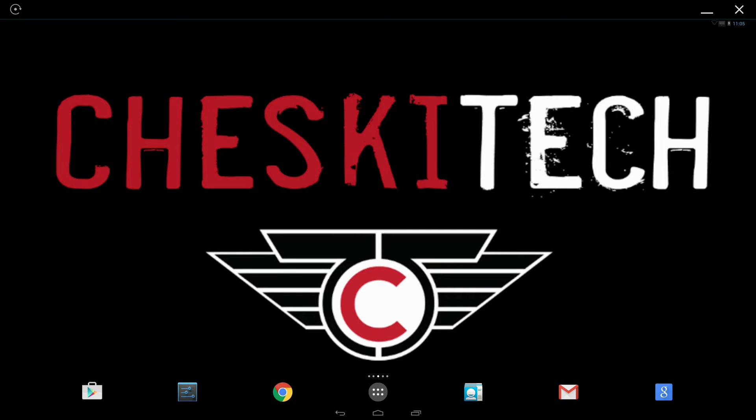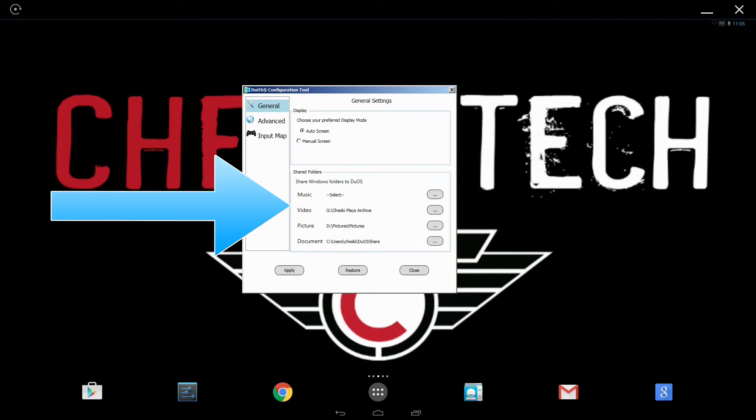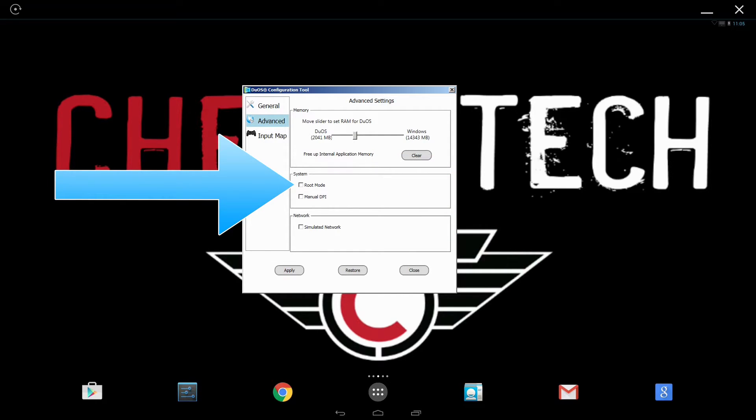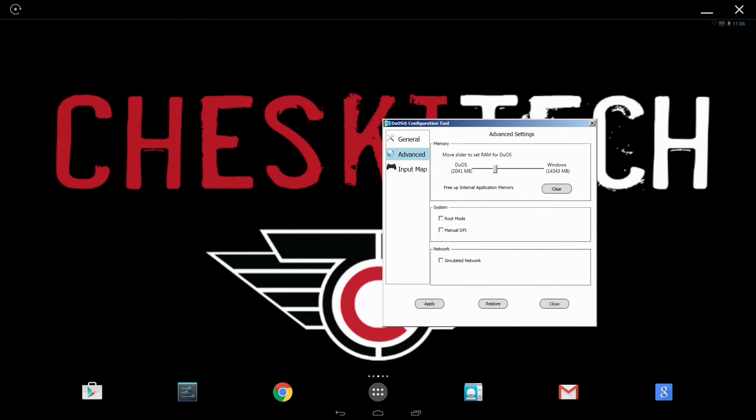As you can see right here, I'm on my Windows desktop but I'm running Android and it's pretty quick. You have several options as far as what folders you can share with it. You can even configure how much RAM you give it from your system resources. I have not messed with root mode — I will play with it in a little while. I don't know what it could break or how stable it is, but so far it's been pretty good.